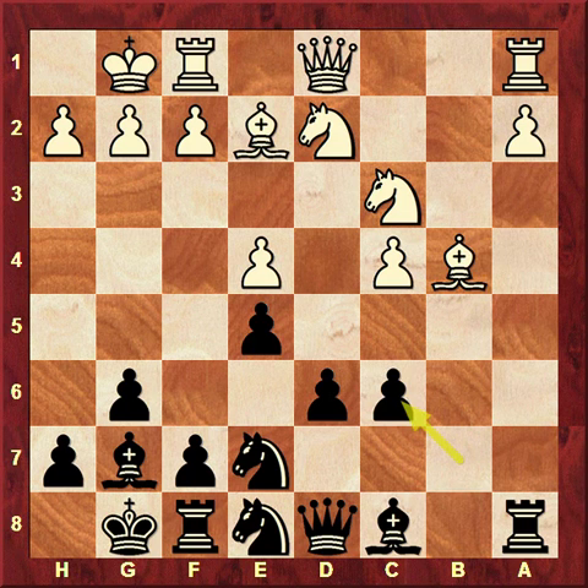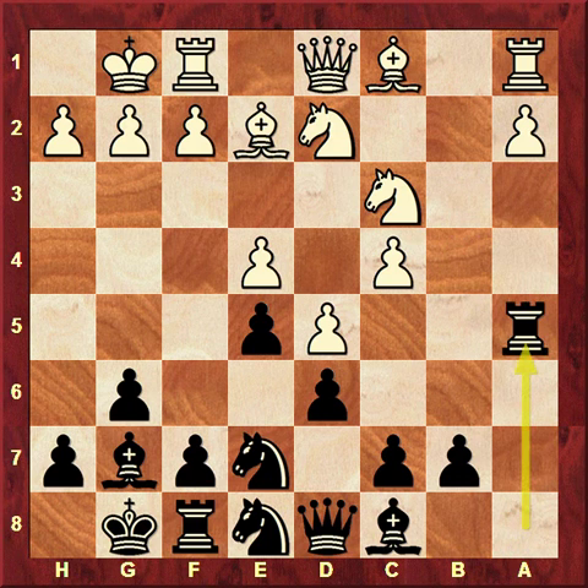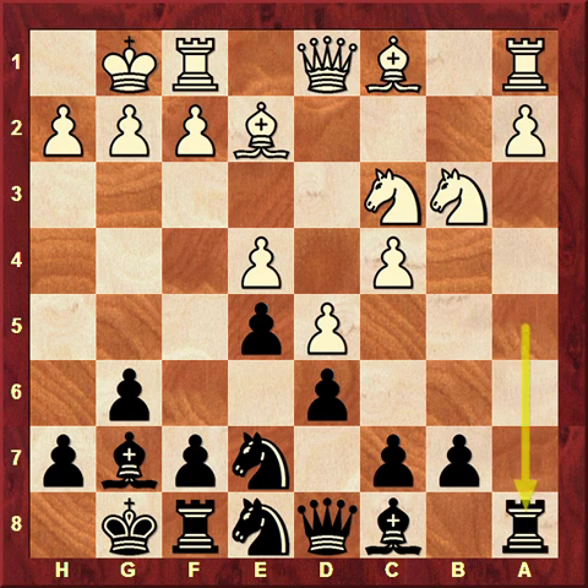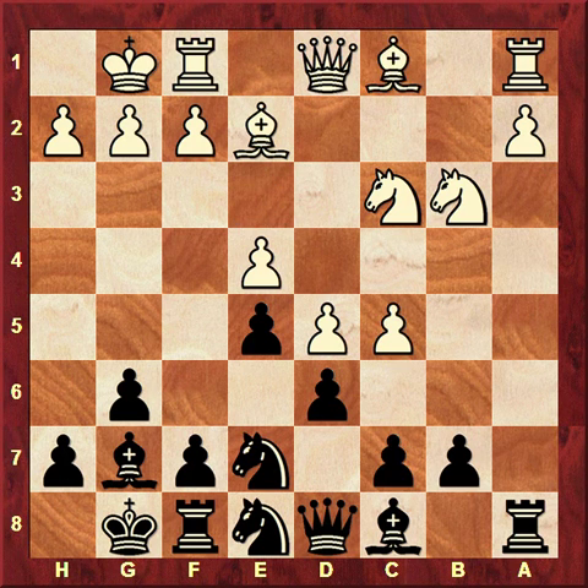So after a5, usually what they do — they take on a5. We take rook a5, and usually the problem was considered that after Nb3, rook a8, they can play c5 immediately. This is the only issue here to discuss, because if he doesn't play c5 — let's say he does any normal move — after c5 we close the position and we have an absolutely normal situation. So c5 — this moment we need to remember.